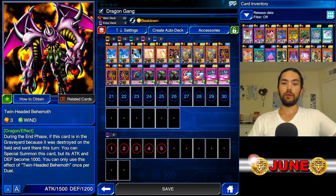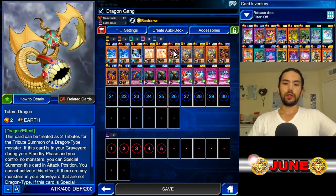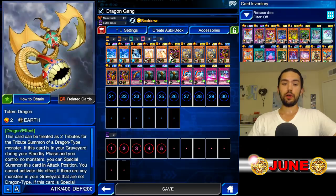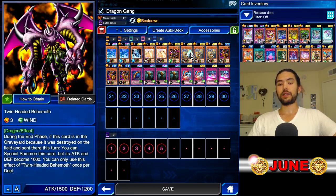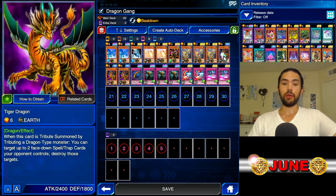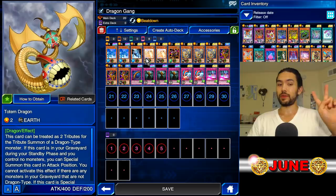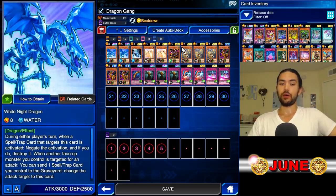For the rest of the deck, we have four monsters: Totem Dragons and Twin-Headed Behemoths. They're dragons that return from the graveyard. If Totem Dragon or Twin-Headed Behemoth get destroyed, they can come right back and be tributed for Tiger Dragon. Totem Dragon counts as two tributes, so you can also get a White Knight Dragon out with him.